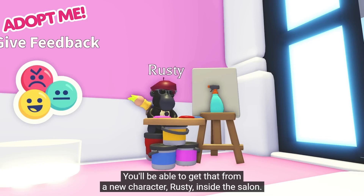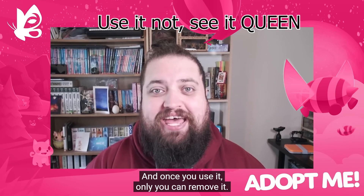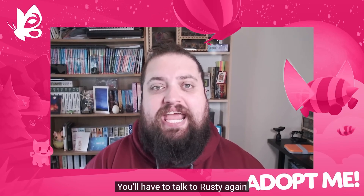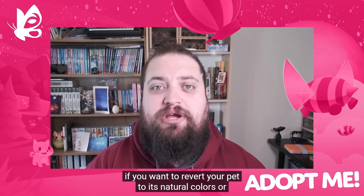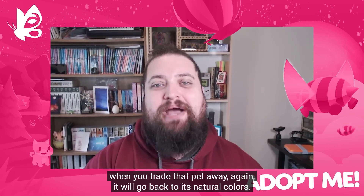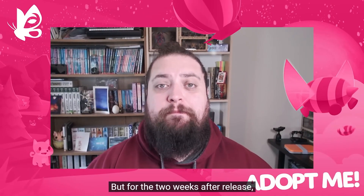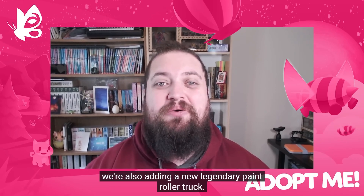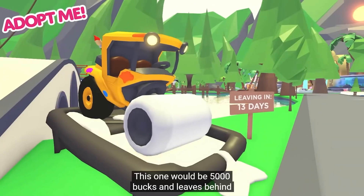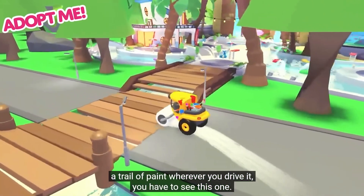You'll be able to get the paint sealer from a new character, Rusty, inside the salon. Once you use it, only you can remove it — nobody else can wash those colors off. You'll have to talk to Rusty again if you want to revert your pet to its natural color, or when you trade the pet away it will go back to its natural color. That's a permanent addition to the game, but for the two weeks after release they'll be adding a new legendary paint roller truck for 5,000 bucks that leaves behind a trail of paint wherever you drive.